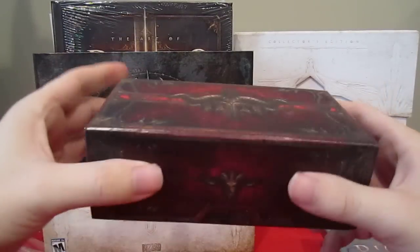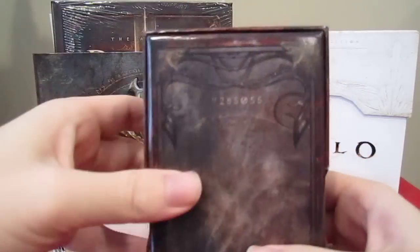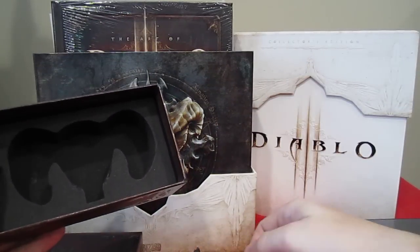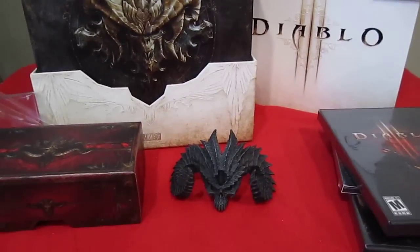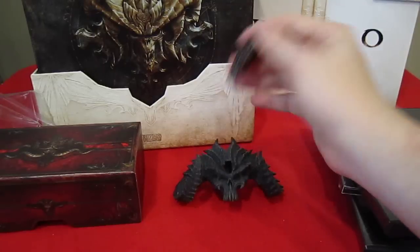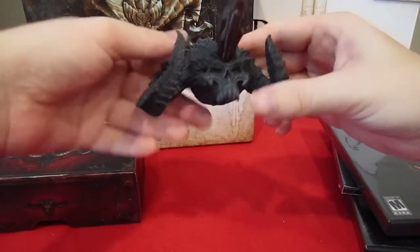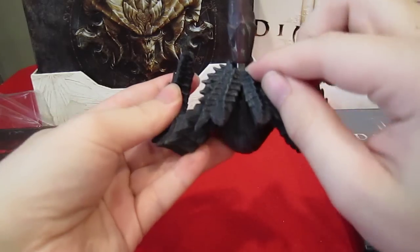And this looks like the soul stone. Here's the skull base — that just goes down on the table — and the USB stick. It feels like it's magnetic on the inside too, so it'll hold it in place. Although some people have noticed it'll stick out a little bit, so it kind of looks cheap.